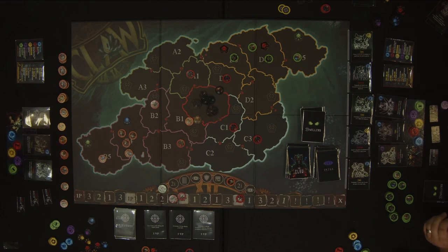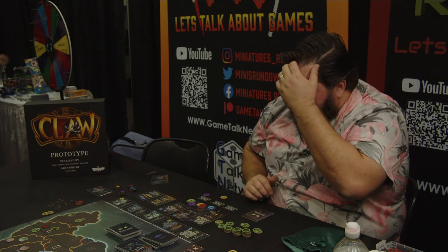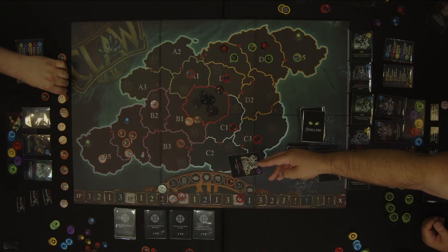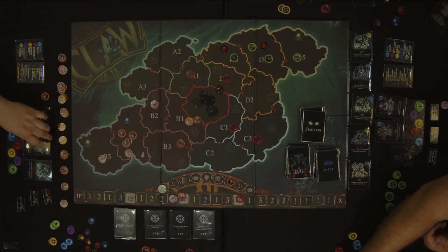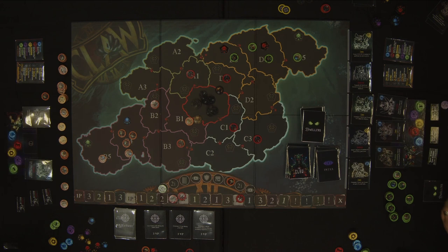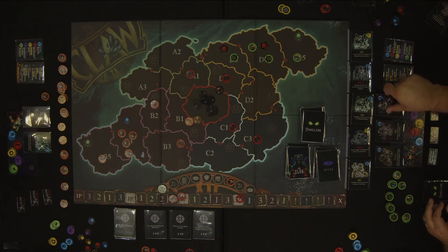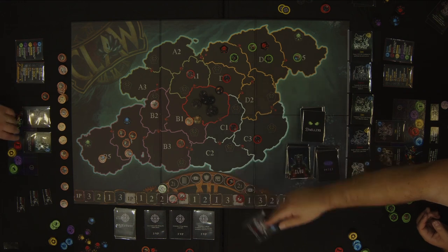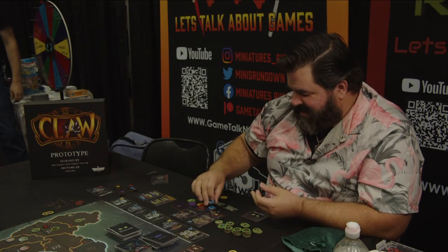I'm going to use this dweller — an instant action to steal a dweller from another player. I'd really like to take that passive dweller right there. Also, I didn't gain my additional engineering, which I should have. And this other dweller allows me to steal three survival tokens from you, so I'll go ahead and do that too. You have a lot of survival tokens over there. Thank you so much for your donation!